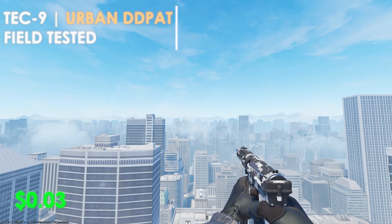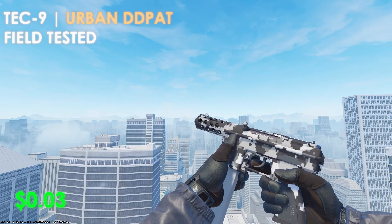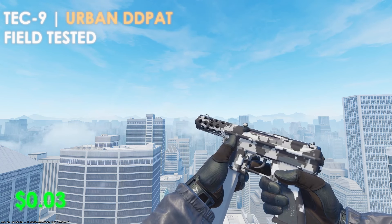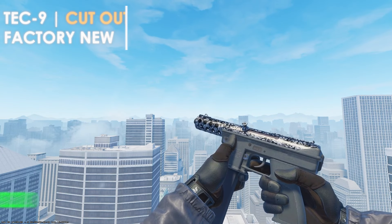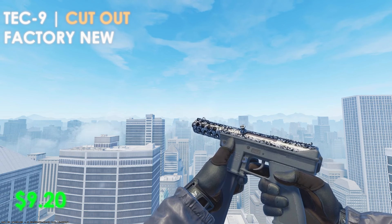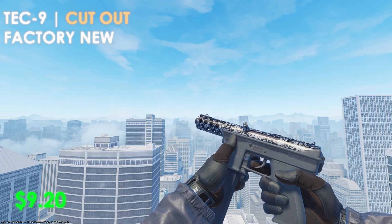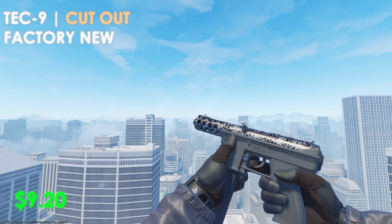For the Tec-9, the budget option is the Urban DD Pat in field-tested condition at only $0.03. It's a mixture of silver, white, and black, but it will fit into a black-themed inventory nicely. If you have the budget and want an all-black skin, pick up the Cutout in factory-new condition at $9.20 — it has a lot less gray and white and definitely matches better. If you have the budget, definitely pick this one up.